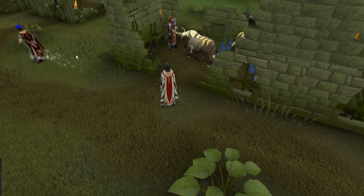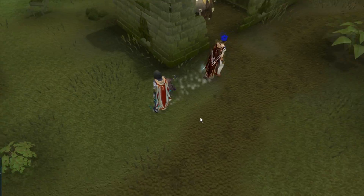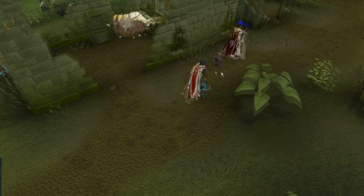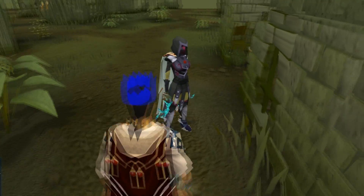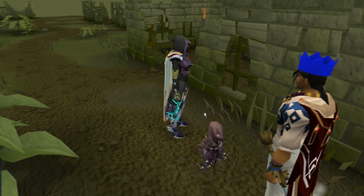Hey everyone, this is just a quick short video to showcase one of the Barrows pets. If you didn't know already, if you use 250 malevolent energies on a Barrows set — the ones you get from the GE with four pieces — you will get a Barrows pet brother, like a mini version of the brother himself.